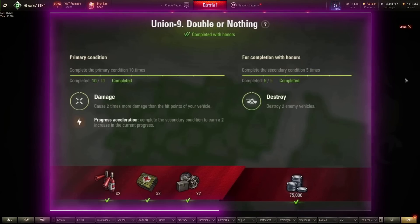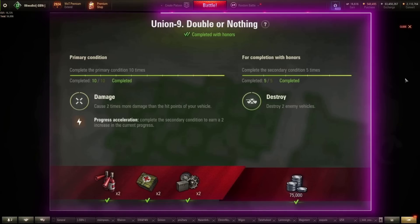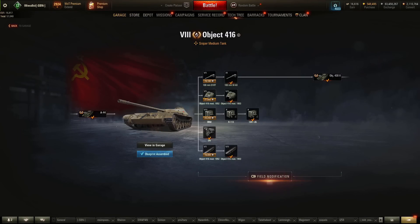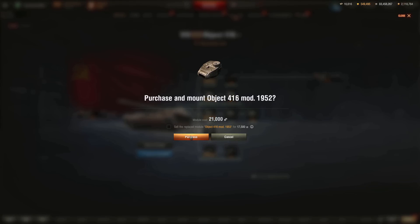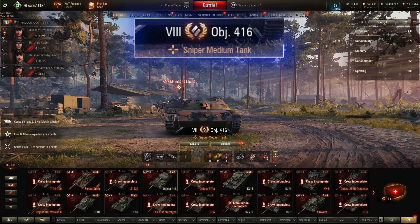Missions for the Excalibur permit using tiers 6 to 10 and can be completed over any number of games. Starting with the Union, which allows you to use tanks of China or Russia. Union 9: cause two times more damage than the hit points of your vehicle. For this mission, no question — use the Object 416 with the stock turret. That turret gives you only 1,100 hit points, and you can still use the top gun with 330mm of pen with heat. Get yourself into a tier 10 game and play as an opportunistic sniper — you'll have this mission done in no time.